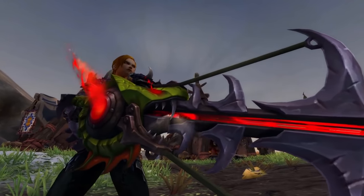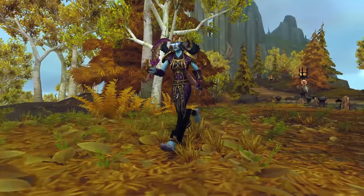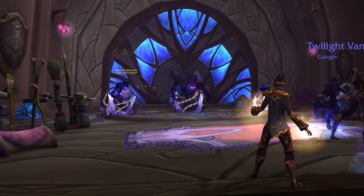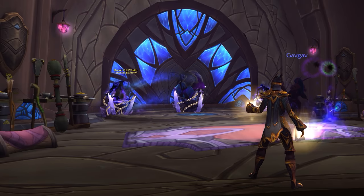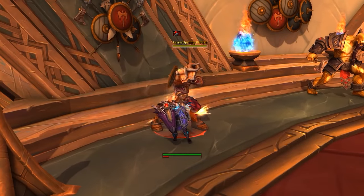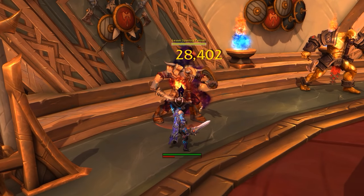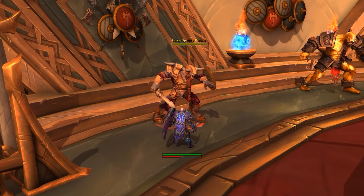Each spec will have its own Artifact Weapon in Legion. You get the first at the start of the expansion, and then you're able to unlock the remaining ones at level 102. Some healers and tanks might be in a bit of a conundrum about this, because you might want to level up in a DPS spec but focus your progression on the tanking or healing spec. Many tanks and healers can actually be effective while leveling, but if you want to level up in a different spec to what you want to play in endgame, just select your leveling spec's Artifact Weapon initially, then do the quest to get your other one at level 102, and the actual progression won't really be a worry.